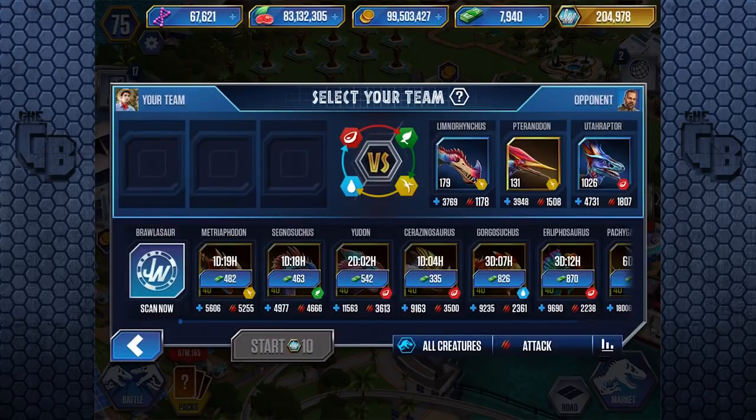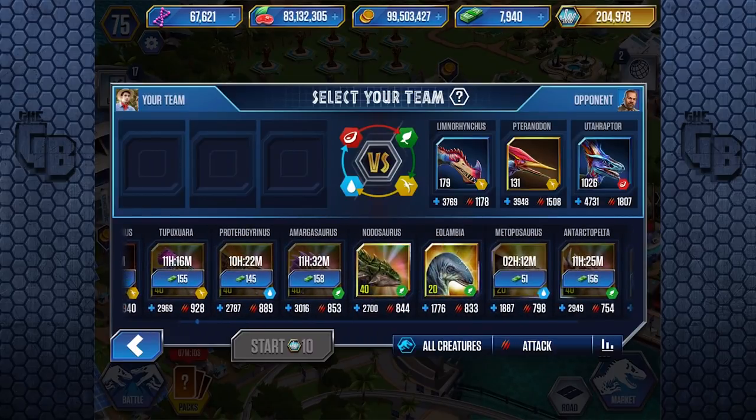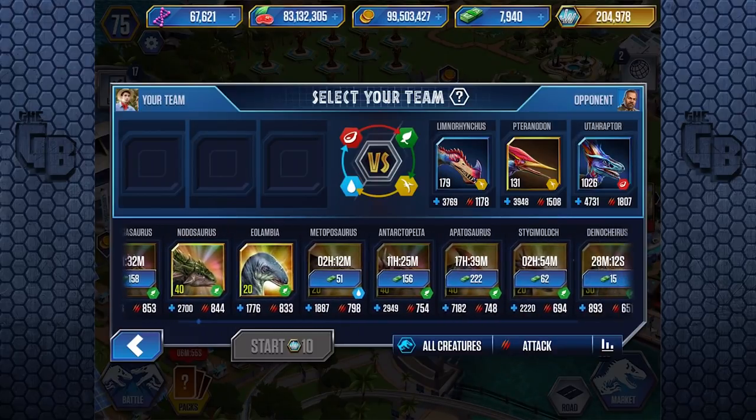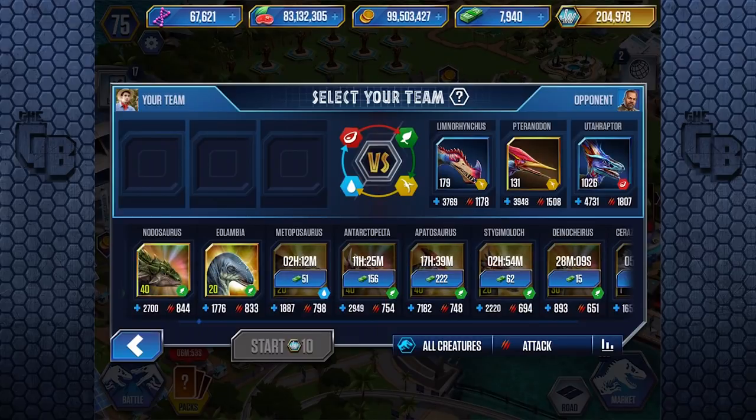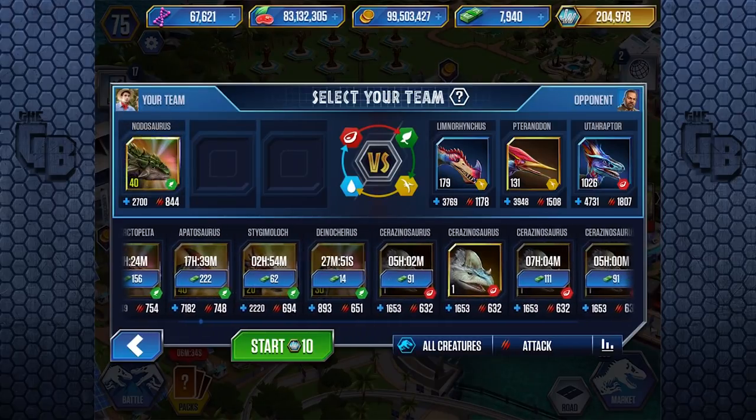Let's use Nodosaurus. In the lineup it's better than... actually it's apparently not as good as Amargasaur in terms of tournament creatures - Amargasaur has a bit more attack and 316 more health. But it is better than Antarctopelta, and technically better than Apatosaurus level 40 in attack-based matchups, even though Apatosaurus almost triples the health. It's on par with Stygimolock at level 20.